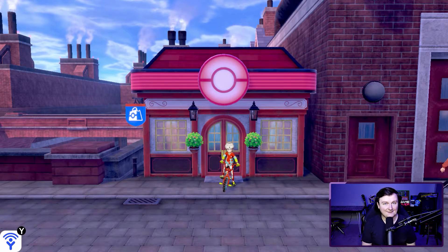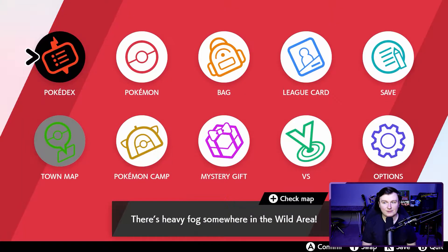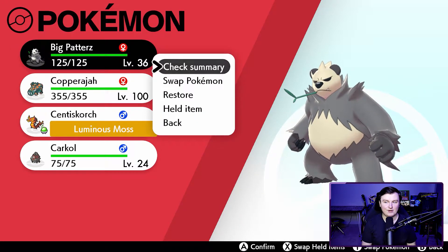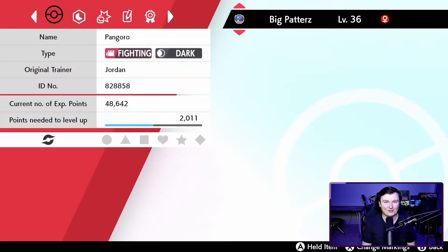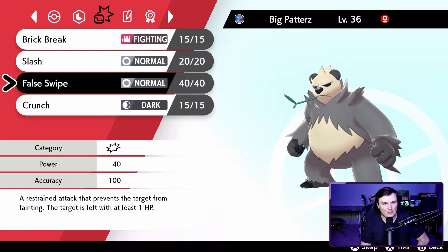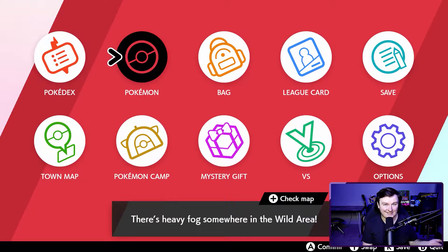But if that doesn't work and you need to damage a Pokemon, you'll want something like this Pangoro — a Pokemon that can learn false swipe, not fake out. False swipe is a 40 base power physical move with 100% accuracy that always leaves a Pokemon at 1 HP, which is your best chance for catching without worrying about KOing it.